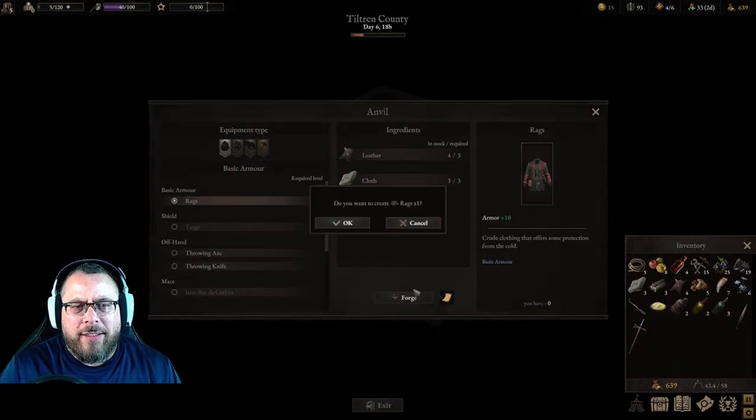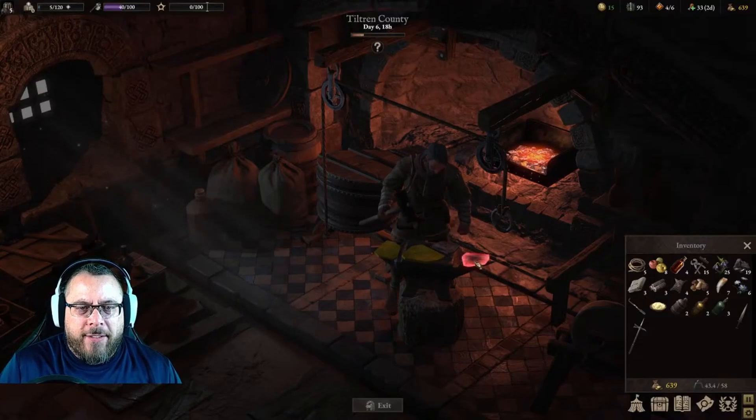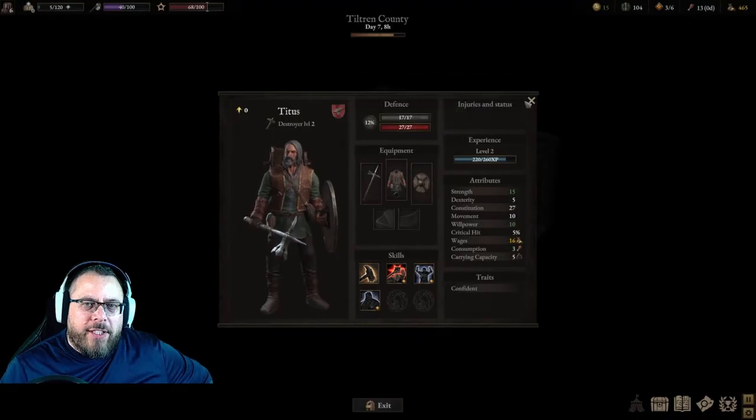Let's go ahead and craft these rags, because number one, it is an upgrade — it would be an armor upgrade somewhere — and it's going to reveal a new recipe. Oh, I missed that one too. Let's craft a targe, then.